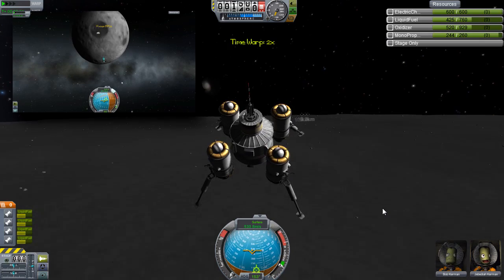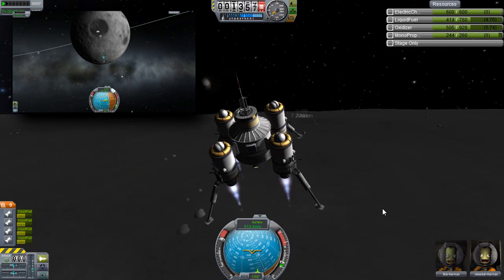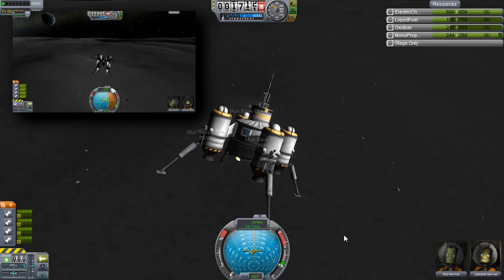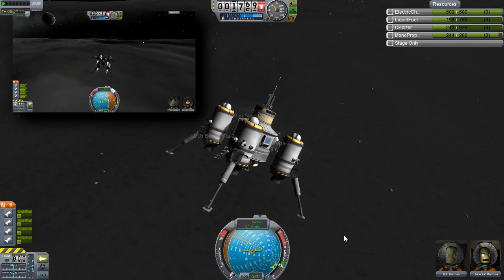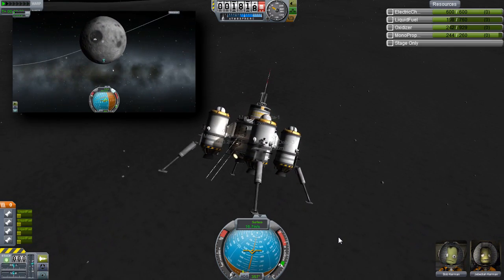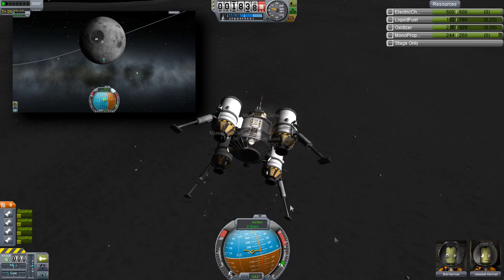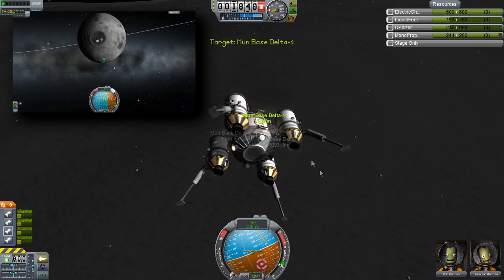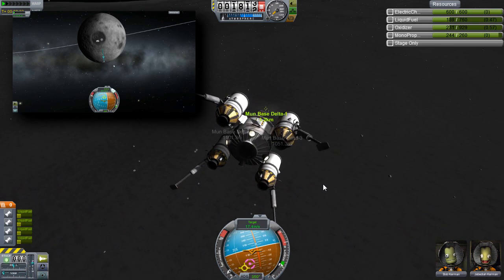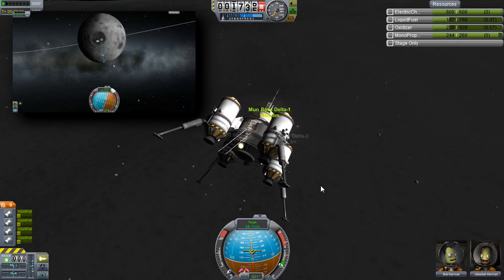Am I on target? I'm going to do a suicide burn. That's what I had to do and still mucked up. I keep trying to do suicide burns and leaving it too late, overshooting by a mile. I keep forgetting which way this spacecraft is pointing - now I'll just point forwards. Now point towards the base - setting the target. That would help. I used that on the first time. Move prograde over the target and keep it there.